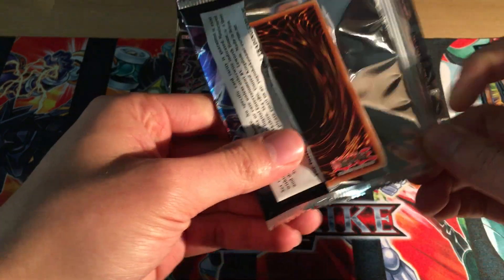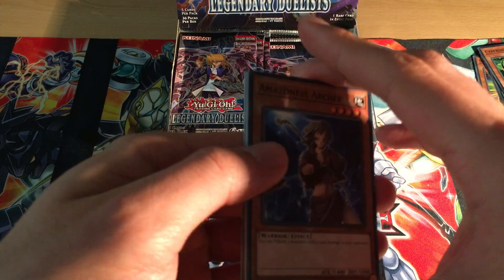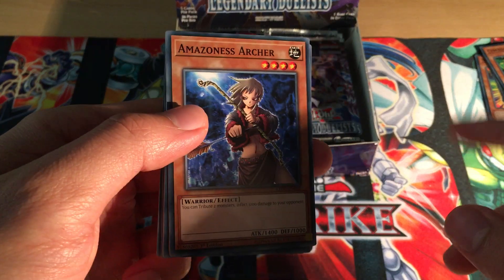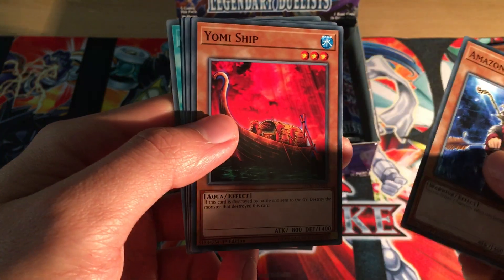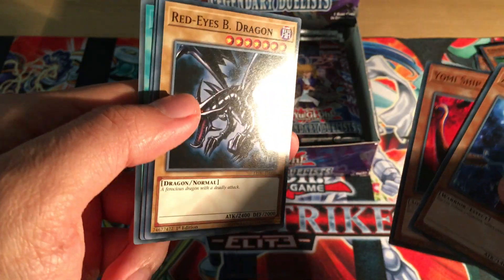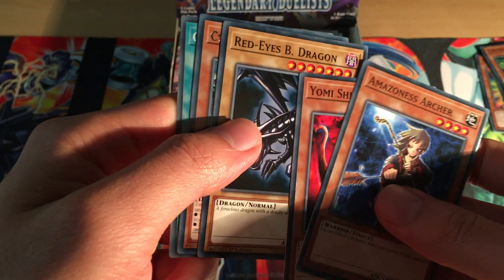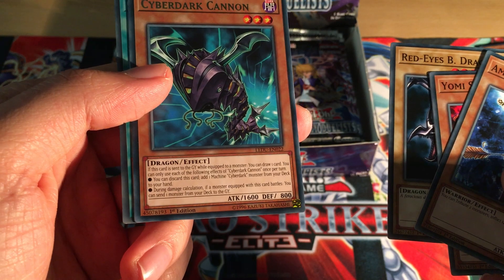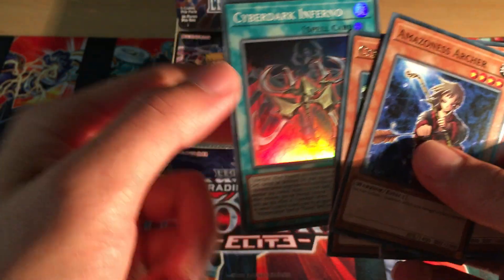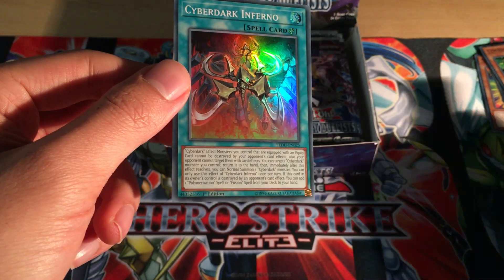There are actually Roids in this set too, which is unusual. Roids have had relatively small support throughout each set. Amazon's Archer, Yomi Ship again, Red-Eyes Black Dragon is a common - this is the second time it's had a common printing; it also had one in the Millennium Pack. Cyber Dark Cannon - not sure if this is new - and Cyber Dark Inferno, which I think is definitely new. These are Cyber Dark support cards.